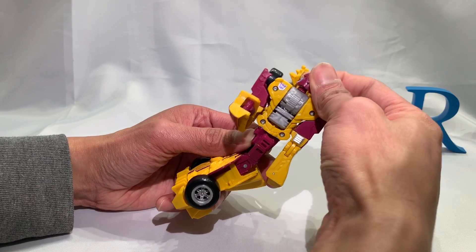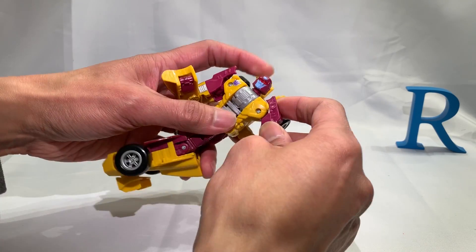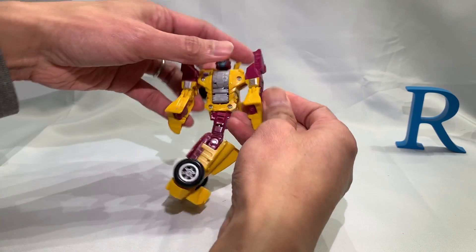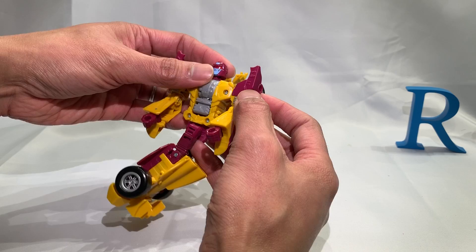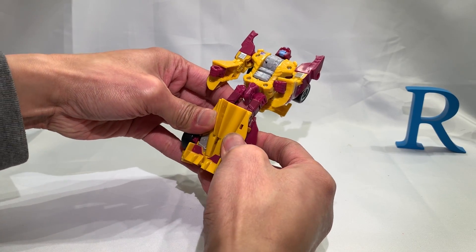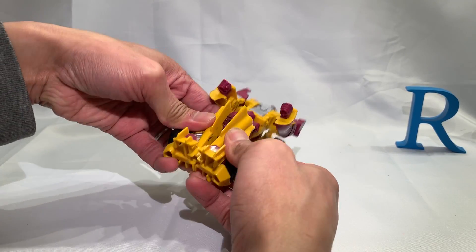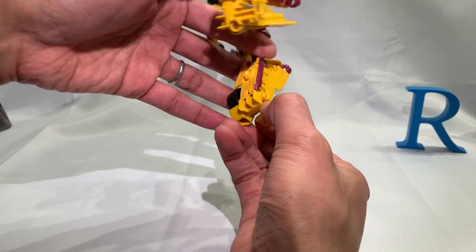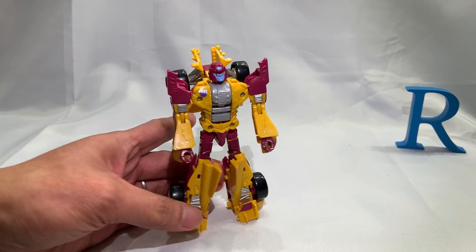You just spin this down, pull the head down, spin it around — that's a nice face — then fold up the shoulders, drop down the arms. He's got ratcheted arms; those elbows are very tight. Pull out and fold out the fists, rotate the waist, split the legs from each other. There you go — he looks very nice.